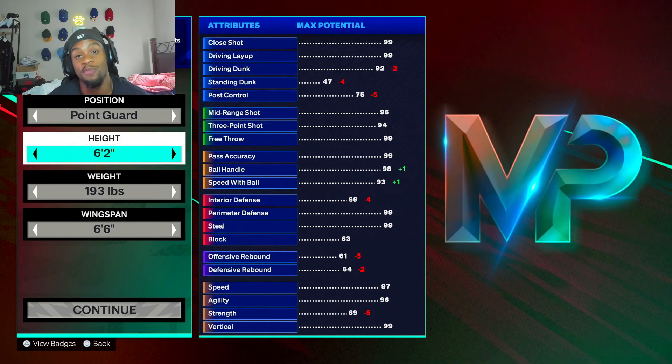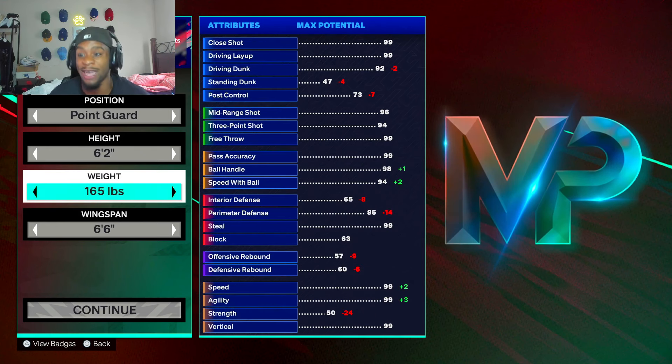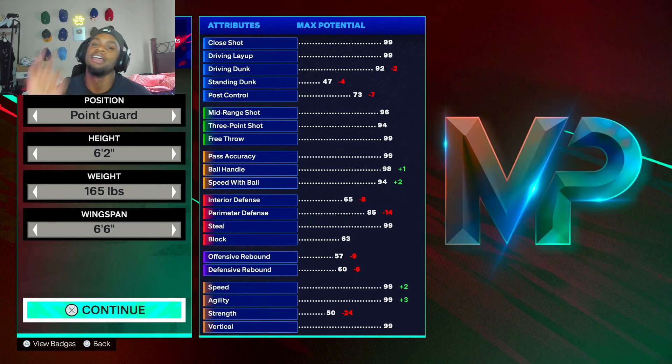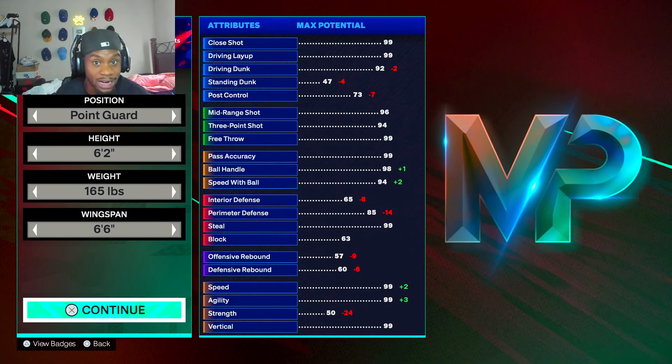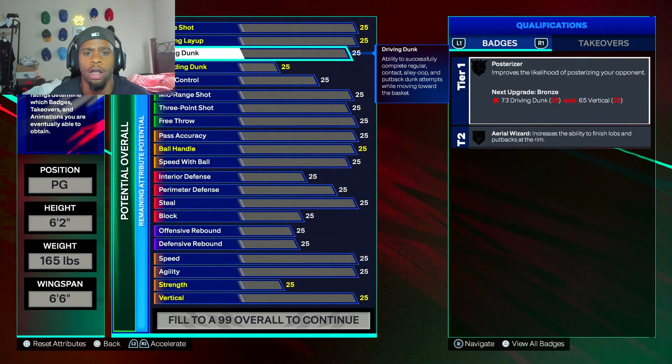We're going to make the height 6'2 — a 6'2 PG. Lowest weight. 6'6 wingspan. I know what y'all thinking, this might be a little too little, but it's not little at all. I promise, I've been playing against little guards and they've been ripping my centers like crazy. They playing D, y'all — they not getting bullied no more.